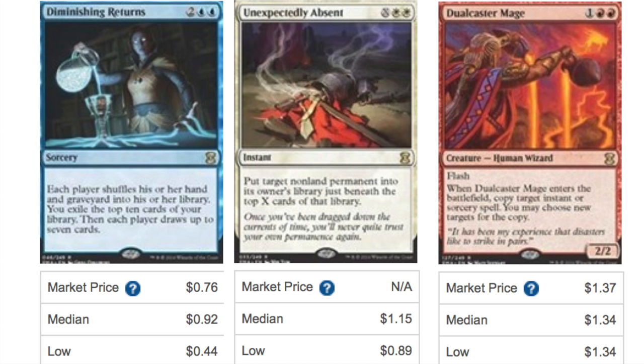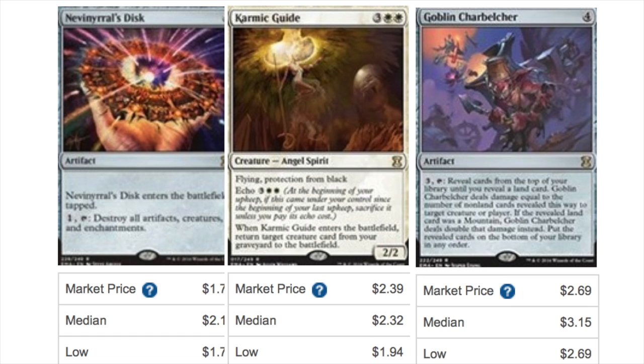The next set of cards is a little different: Diminishing Returns, Unexpectedly Absent, and Dualcaster Mage are about $1 a piece — a little higher than $0.50. However, you don't want to see these cards because even though they might retail for $1 today, they'll probably be $0.25 to $0.50 later. Of note, Dualcaster Mage was supposed to be the next Snapcaster Mage, and Wizards of the Coast believed it — they made it a Judge Foil, and they typically only make Judge Foils of extremely popular cards to pay judges as volunteers instead of cash. Diminishing Returns was from Alliance, and I love the card, but it's not one you want to see.